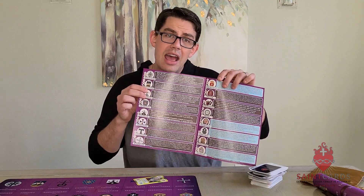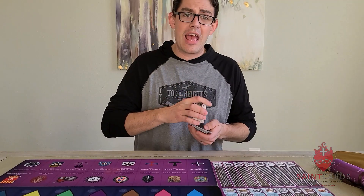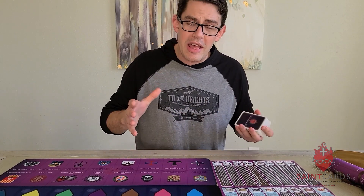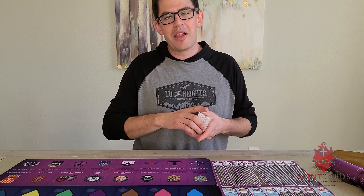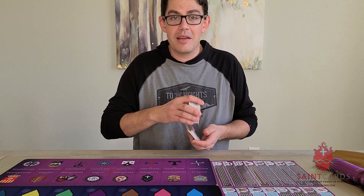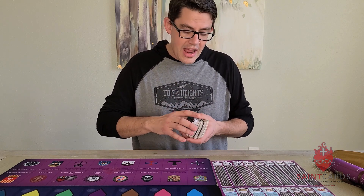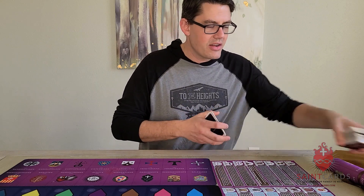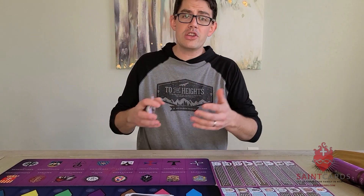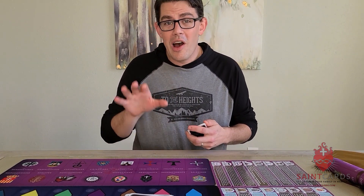At the beginning of the game, shuffle up as normal and deal out the cards depending on how many players. We really like to start with seven cards, though keep in mind more starting cards adjusts the game length. Each player, percentage-wise with seven cards, should end up with a religious order in their hand. If you don't, that's okay — part of the strategy with the Purple Game Mat might be to just draw cards until you get one, because the triggers you get are super cool.